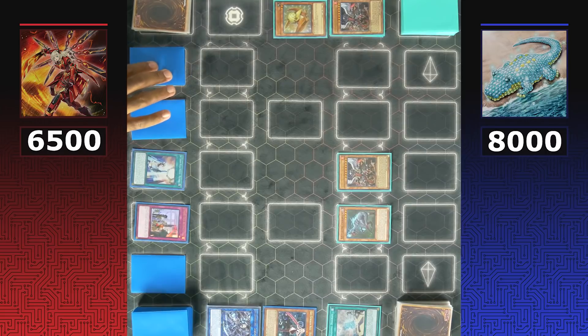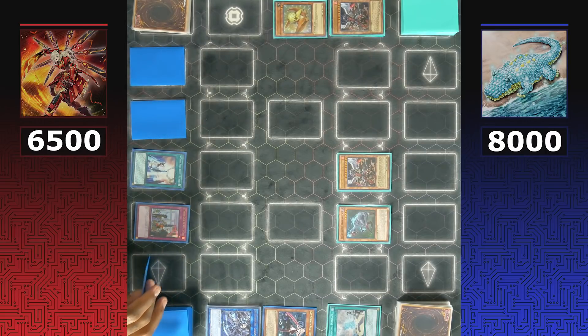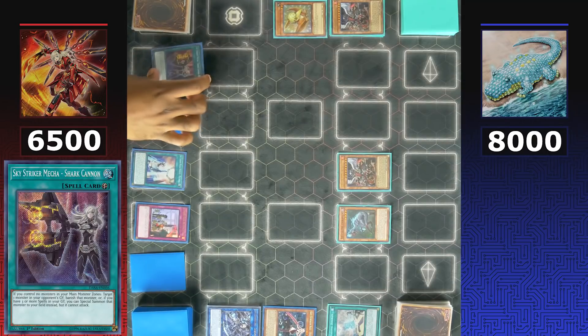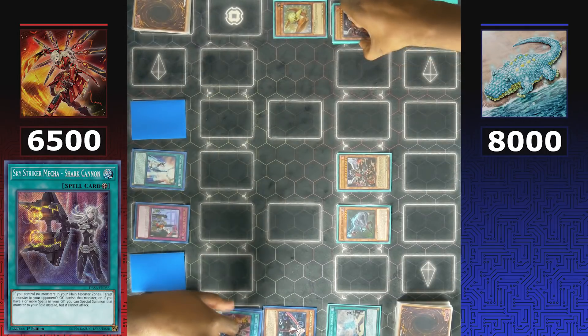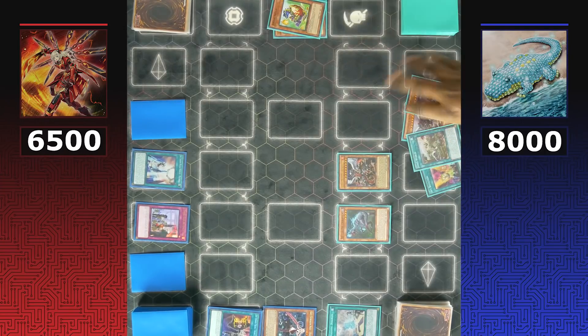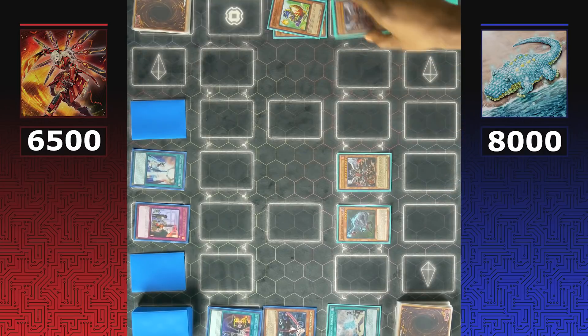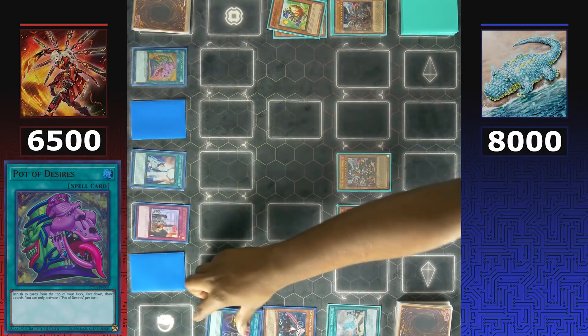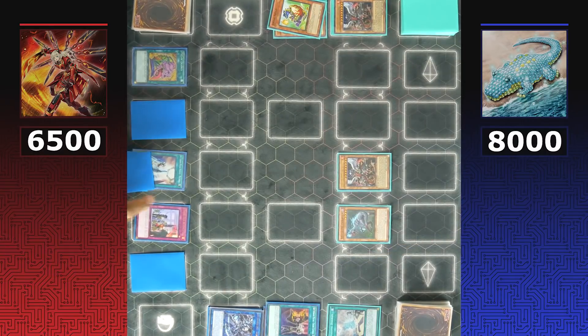Sky Striker thinks about their next move. With five spells and traps on the field they can't activate another, so they use Shark Cannon to banish Drakalio from the graveyard — preventing Double Evolution Pill. With no dinosaurs in the graveyard it'll be much harder for Dinos. Sky Striker then activates Pot of Desires, banishing 10 cards from the top of the deck.